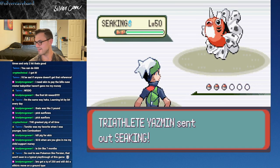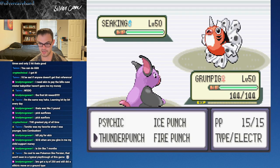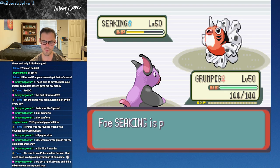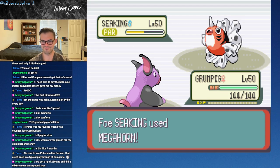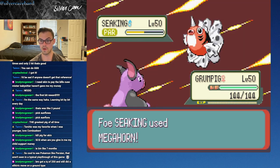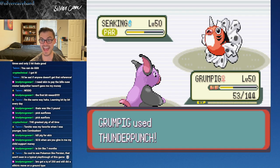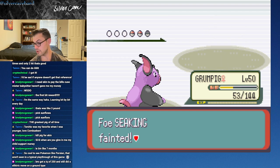Alright, Seaking - I feel like we've seen a Seaking lead so many times. That's why we got that Thunder Punch, baby. We are Ultimate Coverage Machine here with Grumpig. Paralysis! Oh - that is not good, that had to have been a Quick Claw. Because not only were we faster to begin with, that was paralyzed - that was scary. Megahorn is a bug move.